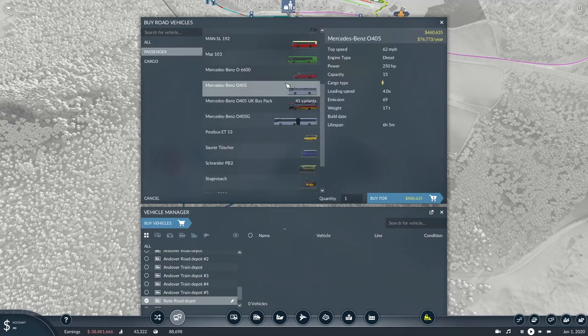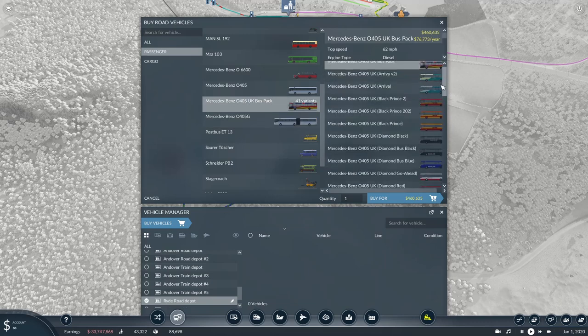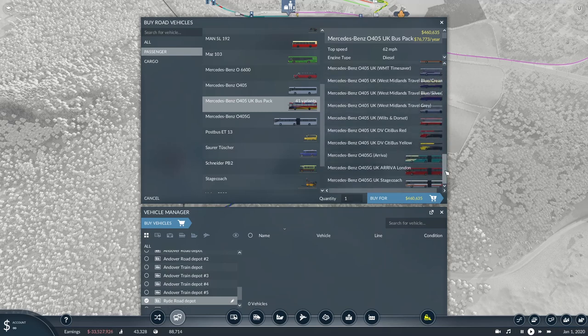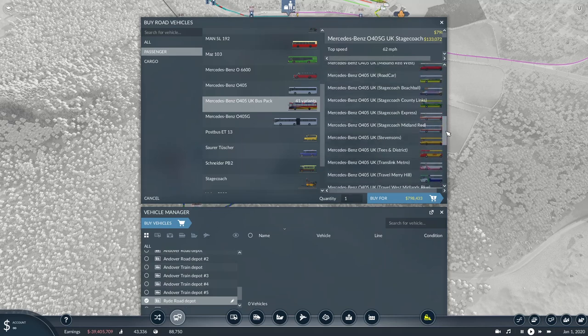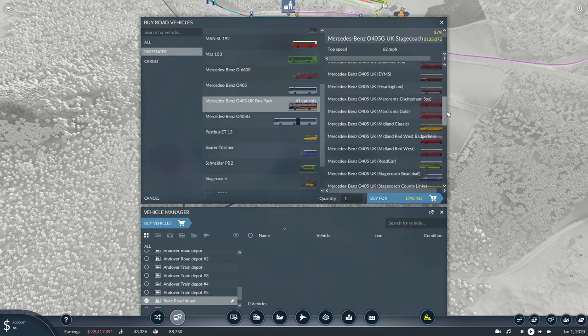In the depot under passenger, we've got the O405 — 62 miles per hour, 250 horsepower, capacity of 15. The bendy bus has a capacity of 26. There are two packs within this: a UK bus pack and a Midland bus pack. The UK bus pack has three bendy bus liveries: Arriva, UK Arriva London, and UK Stagecoach. It's a pretty decent bus model with loads and loads available.